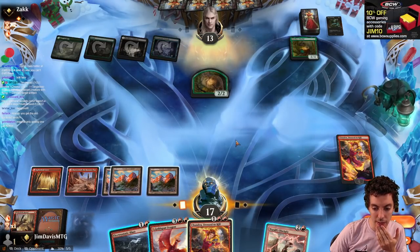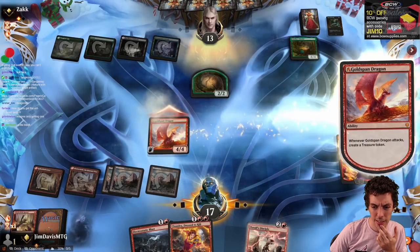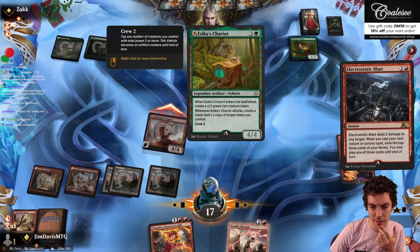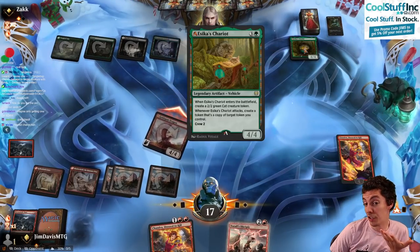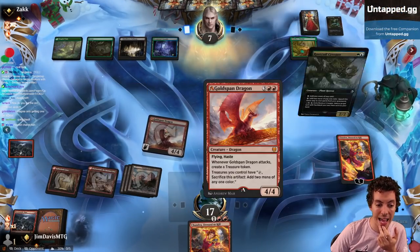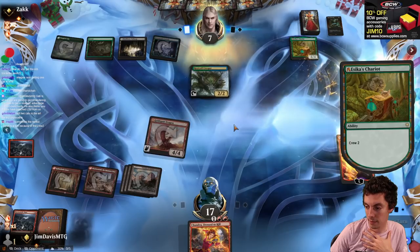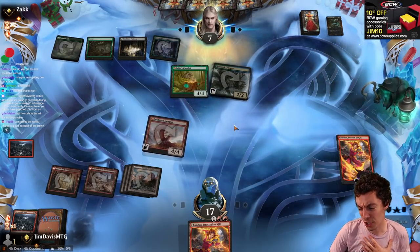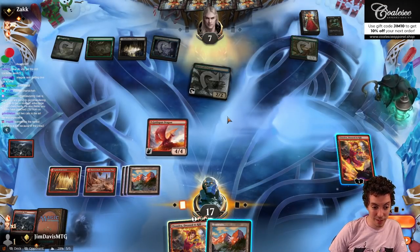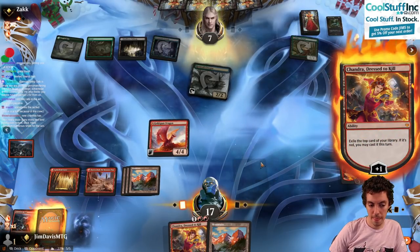Tangle Veil will nug you for two and now you're at 7 facing down a trigger off my Blast, a Chandra, and a Goldspan Dragon — and you're going to play a Root Coil Creeper? Wow. Attack, Chandra — that's all you're going to do? We're going to plus, find a land. I almost want to play another Chandra — just try to find the spell to win the game.